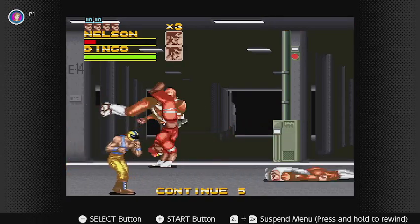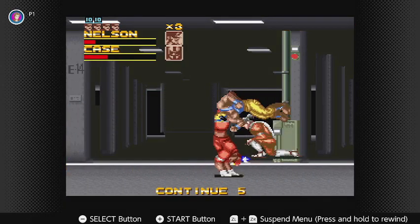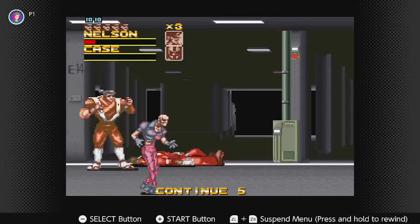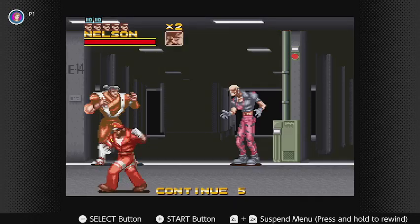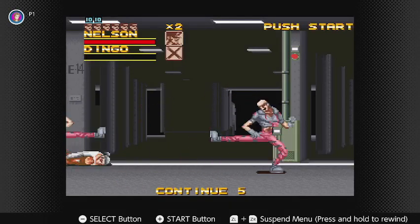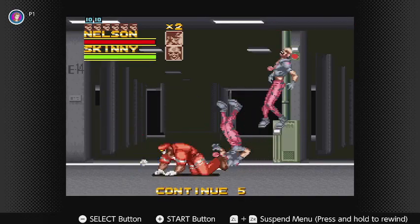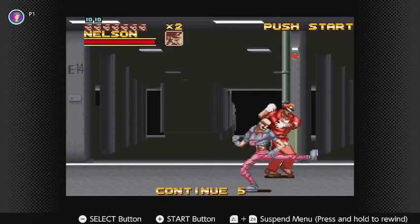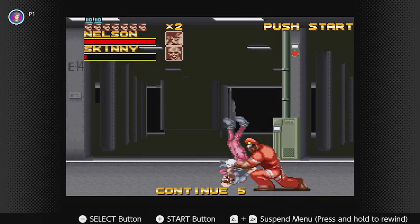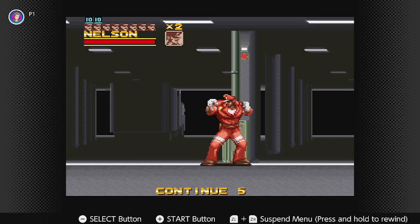That long range spin kick doesn't deal nearly as much damage, but the short range one does. So yeah, we're going to lose a life there, but that's okay — because we're not doing speedruns, we're just mostly focusing on guides. Once you get done with the dingoes, the skinnies are the only ones left. They're kind of very difficult to approach thanks to their kicks.